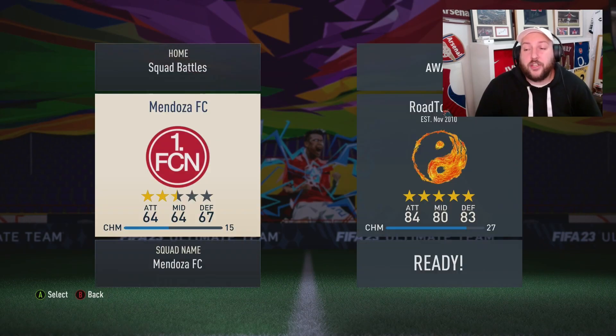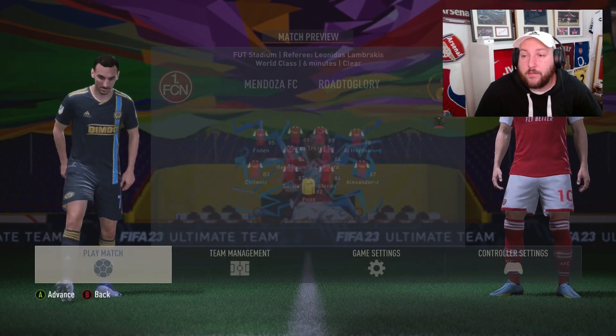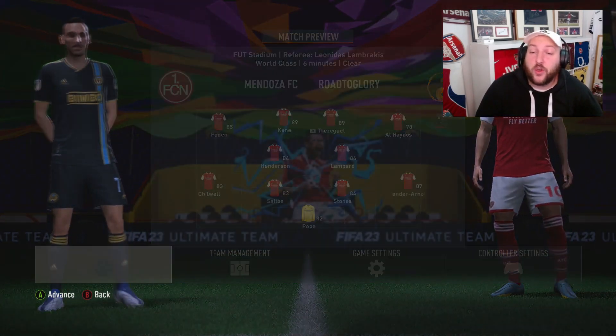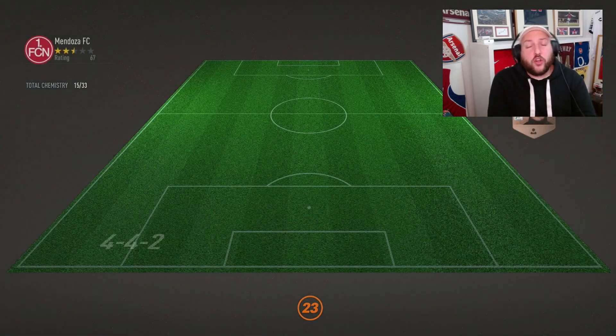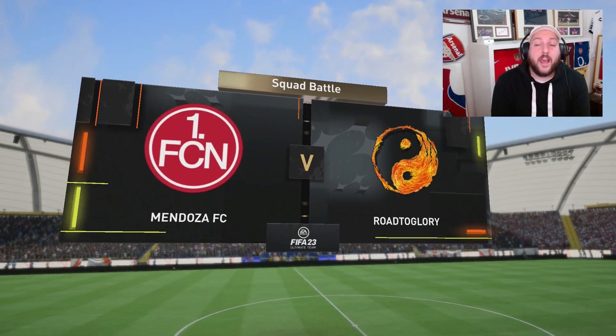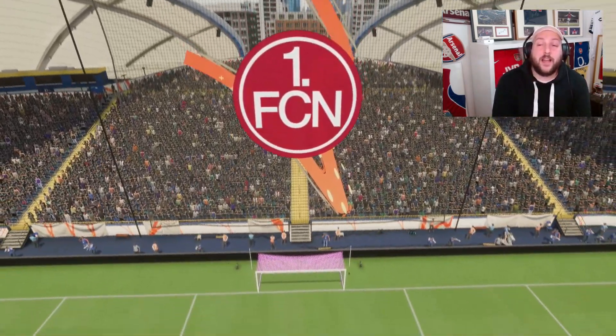Once we've selected our opponents and kits - we're going to be wearing the red Arsenal kit - it still says world class on the screen, so make sure it is on world class. You can do this by scoring one goal or five goals; it doesn't really matter as long as you do not concede.